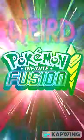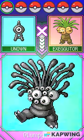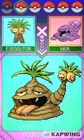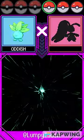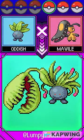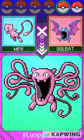Are you ready to see more of my weird Pokemon fusions? First up, it's Unknown fused with Exeggutor. And now Exeggutor fused with Muck. Ditto fused with Weezing. Now it's Oddish fused with Mawile. Mew fused with Golbat.